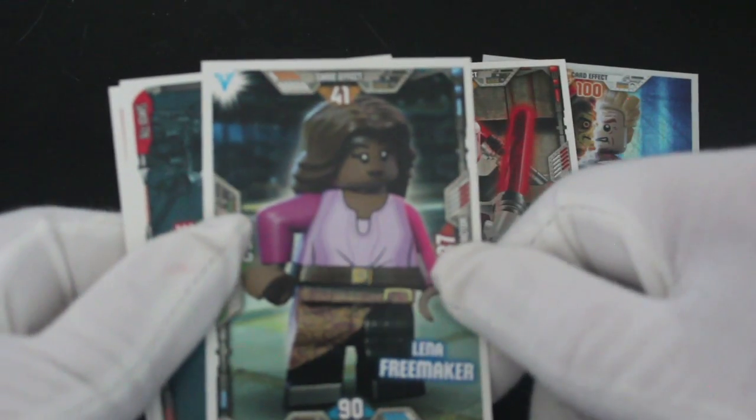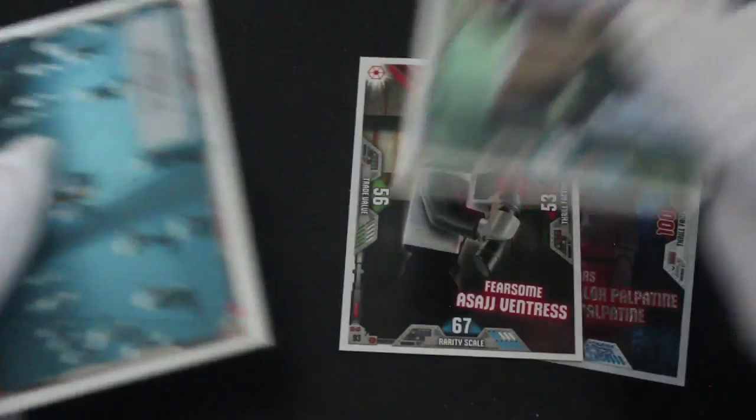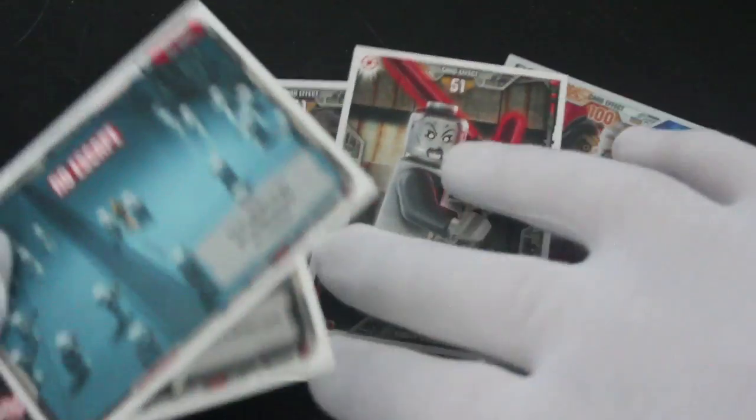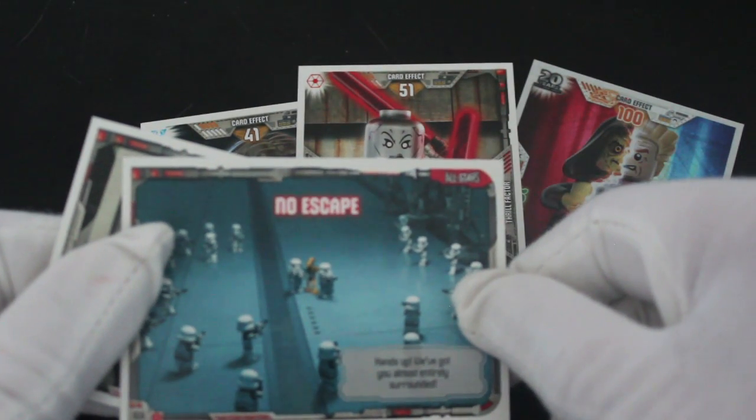Lena Freemaker from the Freemaker Adventures — so yeah, there's a card for everybody in here. I didn't even know they did Lego figures of them from that animated series. And what's this — 'No Escape' — hands up, we got you!